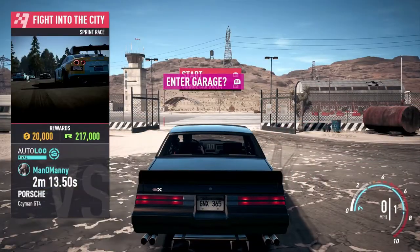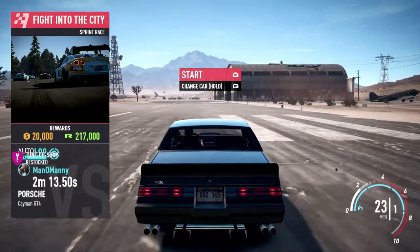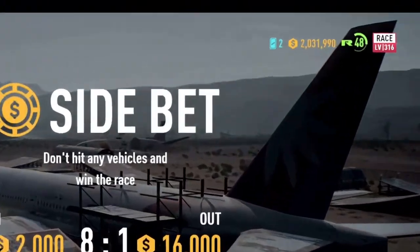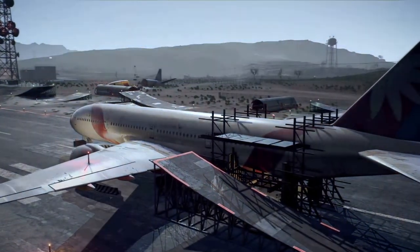Drive away from the garage until you no longer see the R1 prompt to enter the garage. Now press R1 — as you can see, my money up there shows two million. You're gonna cancel and decline all side bets. I decline it — you guys can do it if you're able to.